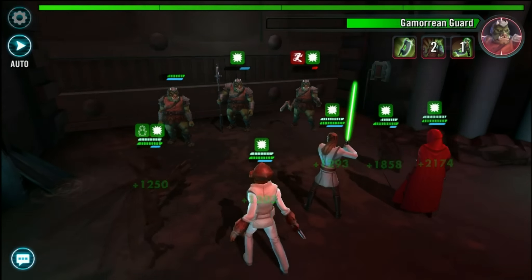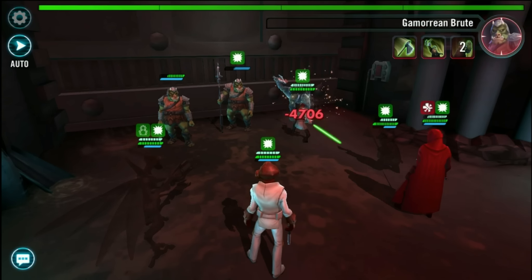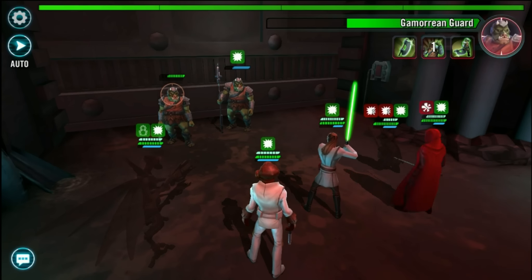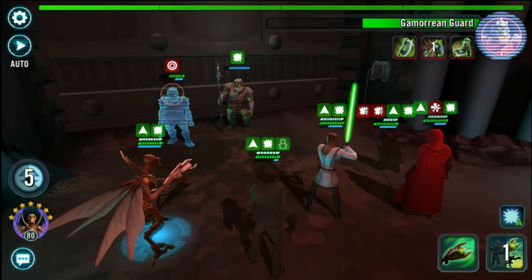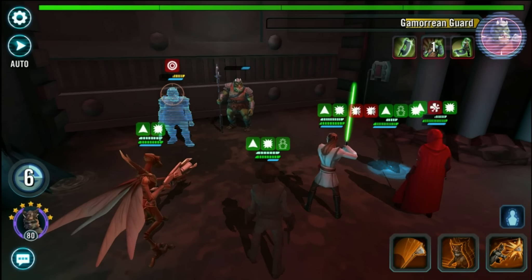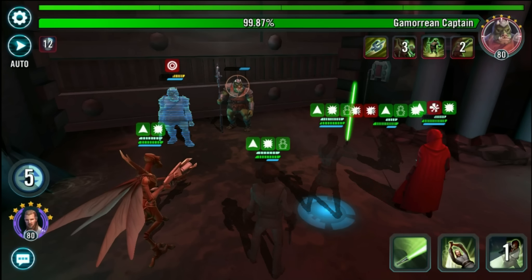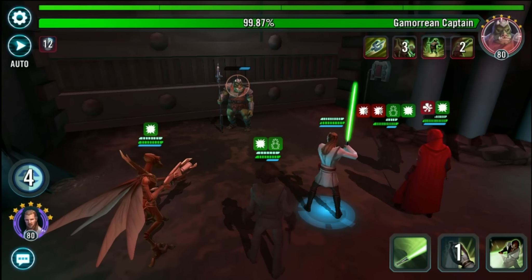I don't even need double attack — I can just do a normal attack on him. Let's see if we can get a stun to go off. I think I want to use his ability so that everybody can get faster. Definitely want to focus on the captain at this point — let's wipe him out with double attack.